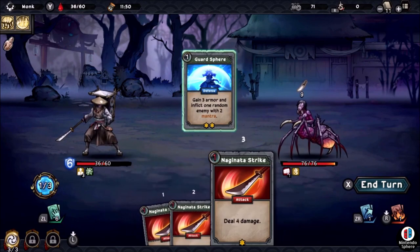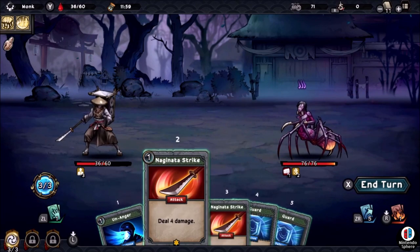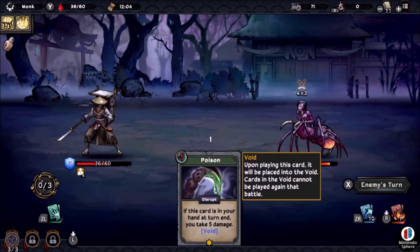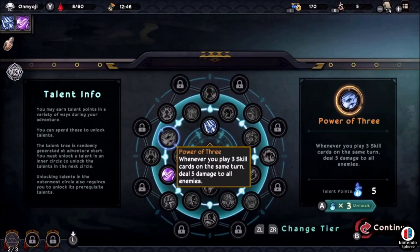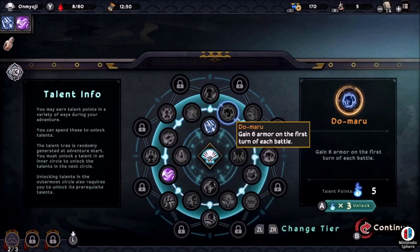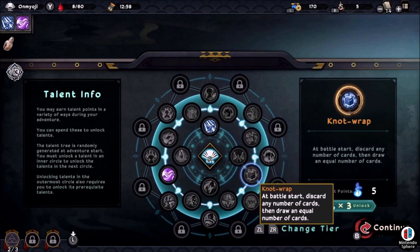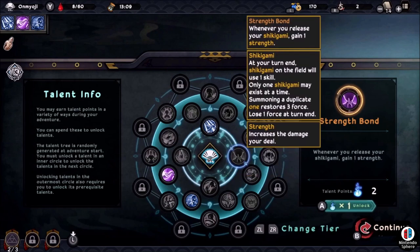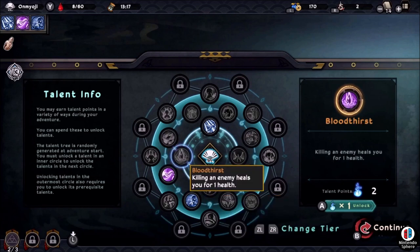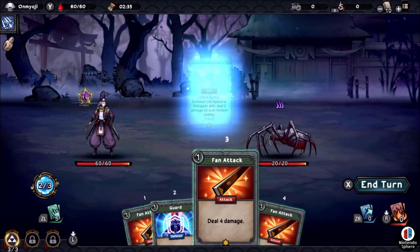Instead of going up a tower like in Slay the Spire, here you explore a sideways map from one side to another. You'll often have three or more choices per node — battling monsters, attending events, or resting. Sometimes there's a sub-boss before the main boss, and getting to the first boss is a long trek, especially if you don't understand the mechanics. Sub-bosses aren't overly challenging but are worth taking down for coins, talents, and extra card rewards. After defeating any monster you choose from three cards, and certain artifacts may even let you pick up an extra card or two.